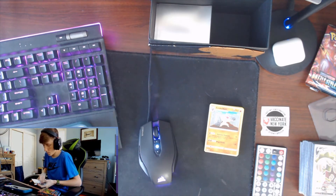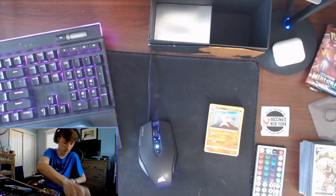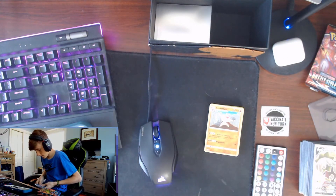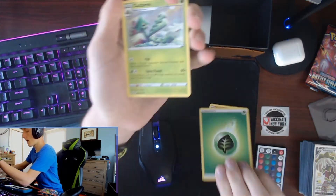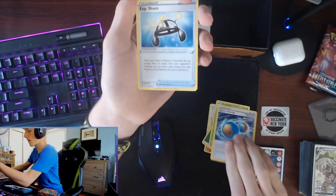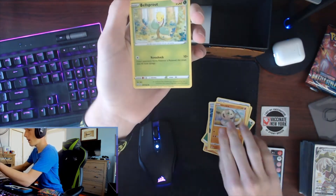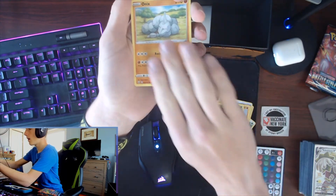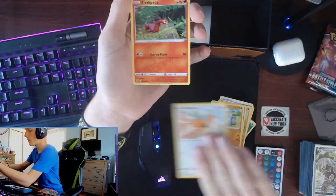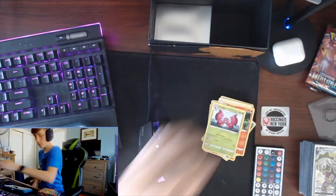Here is your code. We got Grass Energy, Cacturn, Rapid Strike Energy, EXP Share, Silly Cobra, Bellsprout, Onix, Spearow, Sizzlipede, Reverse Girder, and a Vivian.